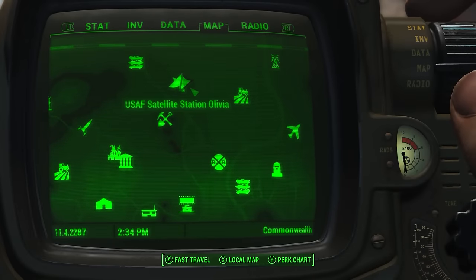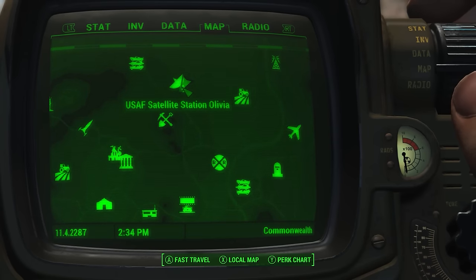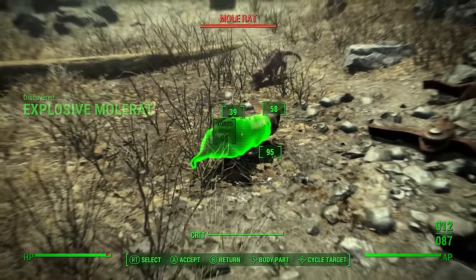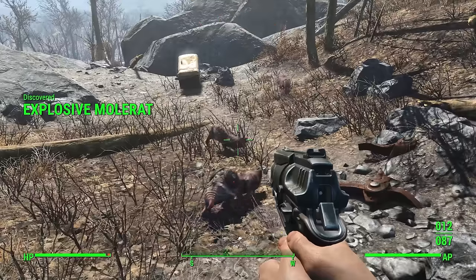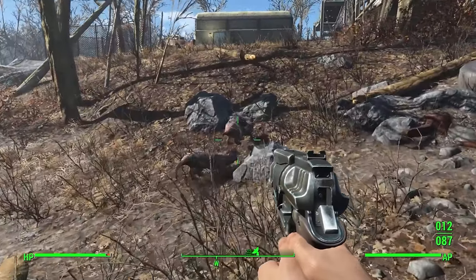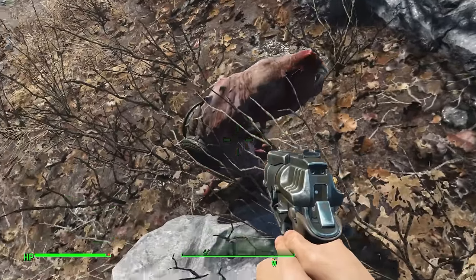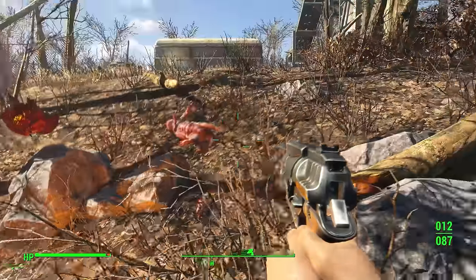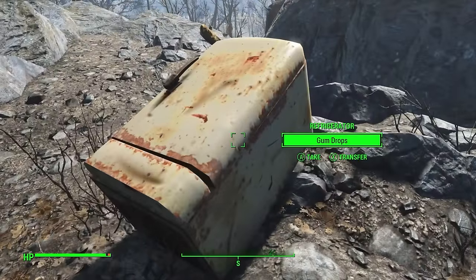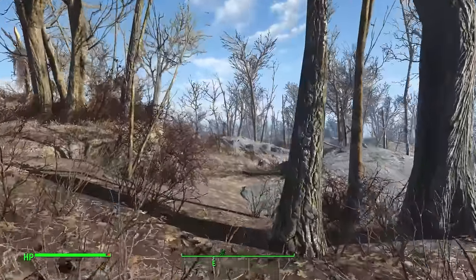Call it an unmarked location or just part of Satellite Station Olivia — either way, you all need to see this. You can find a mole rat with landmines strapped to it. Obviously if you shoot them, that happens, as you would imagine. Be sure to raid the refrigerator before heading on towards the junkyard.